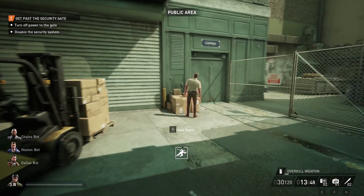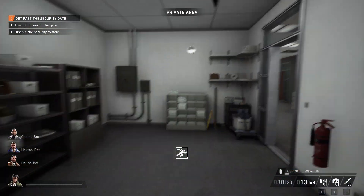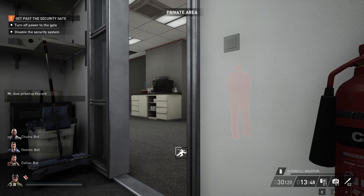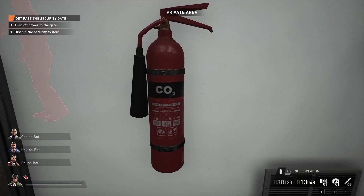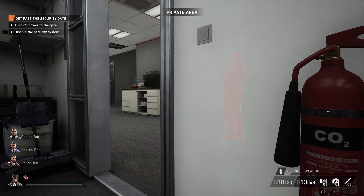Next we go into the parking lot to unlock the door for the back entrance, and while we're out here we also plant a motion sensor on the guard. That will help us when we start moving bags from the utility room out to the van. Luckily this guard downstairs had the red key card, which we need to progress the heist. There will always be one guard downstairs and one guard upstairs on the second floor with a key card, and it's random which has the red or blue — so we were very lucky, that makes things a little faster.